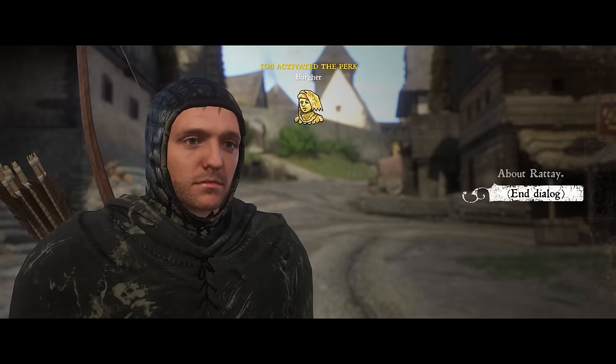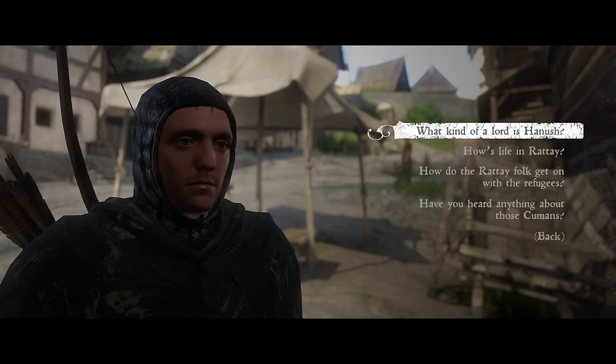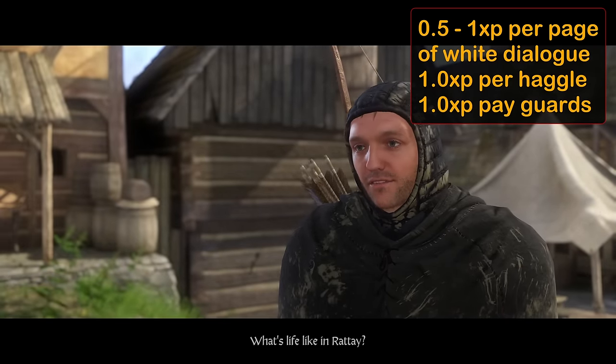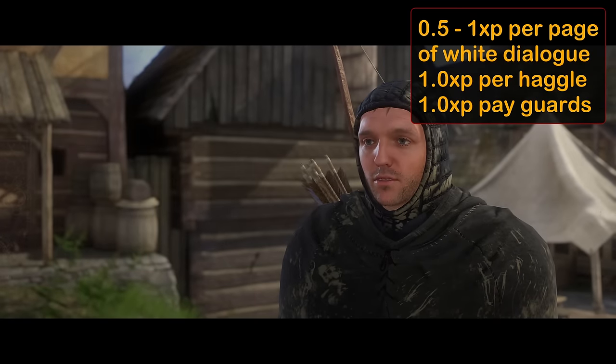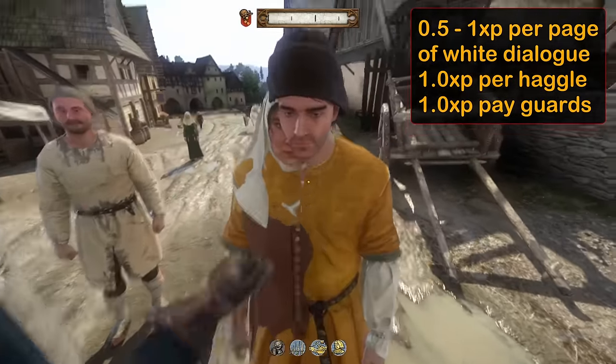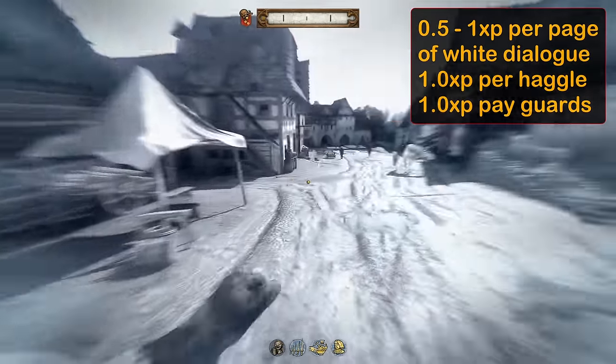Now for my least favorite, speech. From all my testing, there are only three ways to level speech: through dialogue options that have not been clicked on before and show up as white, which give between 0.5 and 1 XP per page of dialogue; haggling with merchants, which gives 1 XP per successful haggle regardless of the value; and paying off the guards when you get caught doing something naughty.